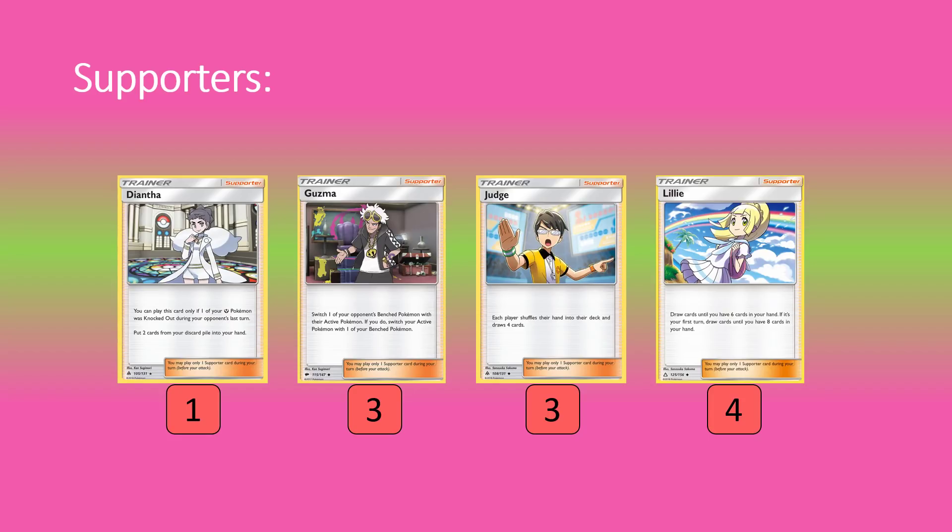Three copies of Guzma for picking off things we're two- and three-shotting — definitely worth noting. Three copies of Judge, a huge card in this deck — we're trying to spam it to force opponents into ugly hands so they have to start flipping coins and passing turns while sat in the active with confusion. Then four Lillie for good early game setup, which is pretty nice.